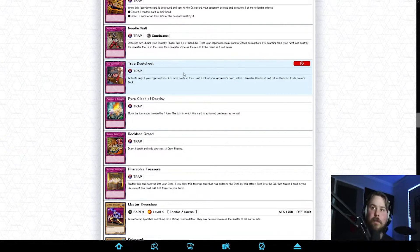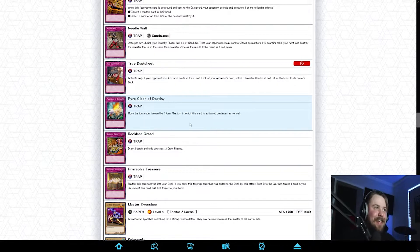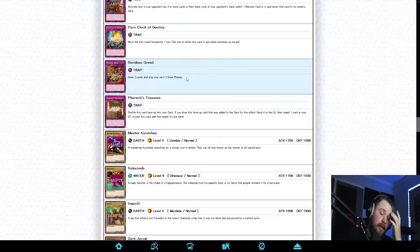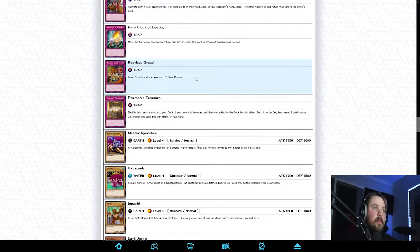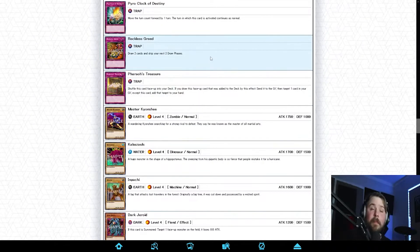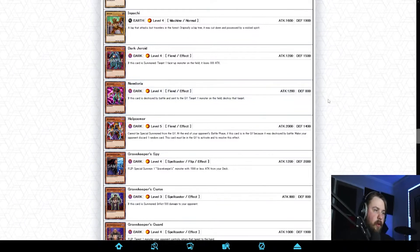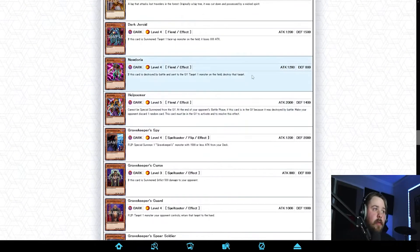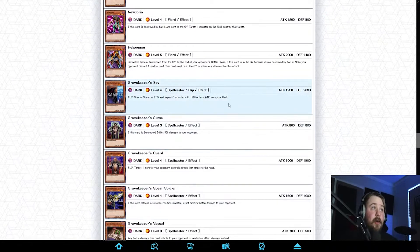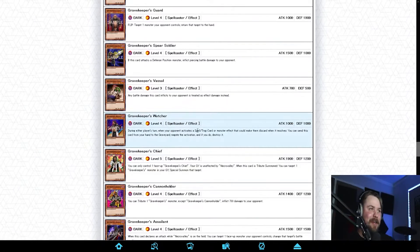Pyro Clock of Destiny is OP in that Final Countdown deck once that's legal. Reckless Greed is a good card that gets there a time or two — it could be better, there are better options. I have no draw spells so if I need it, it wouldn't be too bad. Doriado — good Mystic Tomato end-of-the-line target, even though I cut my Tomatoes. There's plenty of darks in the set that might be worth running. Gravekeeper's Spy, Gravekeeper's Guard, Spear Soldier — those guys are alright, but Gravekeeper's Watcher is OP.